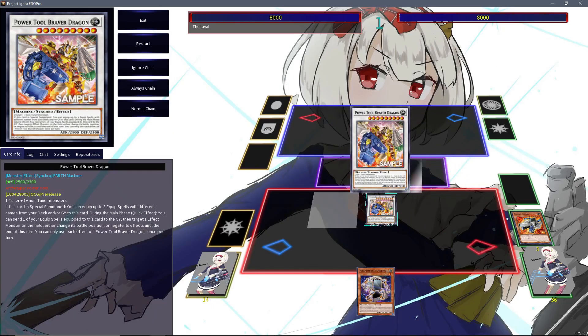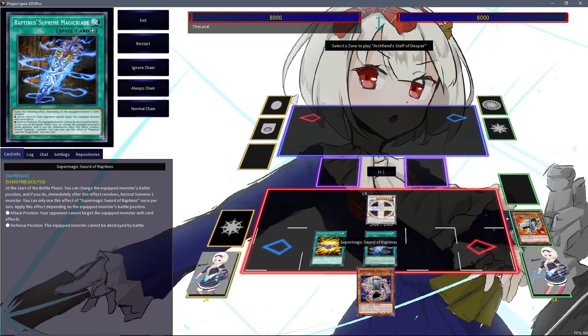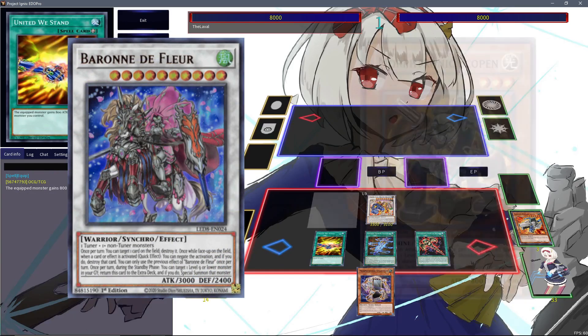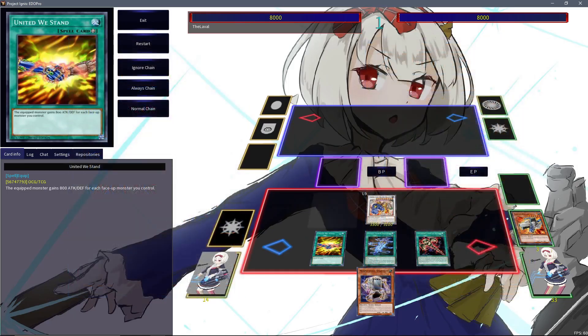Power Tool Braver Dragon is an absolutely amazing boss for this deck. If you're playing something like Barone, you can grab Scopin, summon Scopin in defense — which makes it a level 4 Tuner — and then easily go into Barone de Fleur with a level 4 Scopin and a level 6 Gadget Hauler. So Gadget Gamer definitely has a lot of potential, and we'll see more of that when we talk about extended lines.